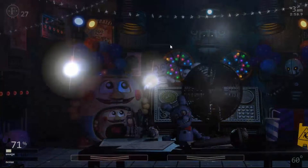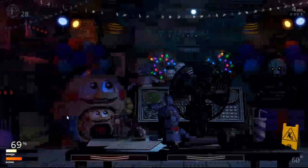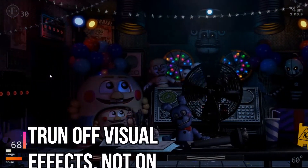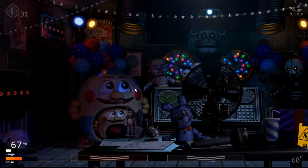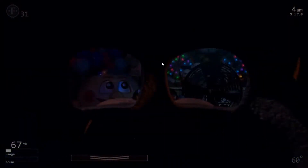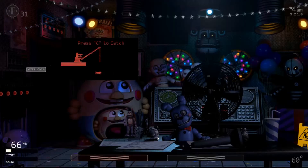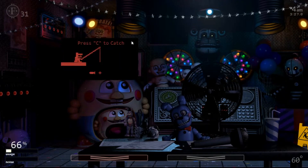If Funtime Chica appears, don't really bother — she'll disappear pretty quickly. Also, for an easier experience, I recommend turning on visual effects. If you don't have a good computer, turning off visual effects will make your game lag less. Toy Chica normally has a squiggle effect that makes the screen distorted; if you turn visual effects off, that disappears and it makes it a little easier to play.